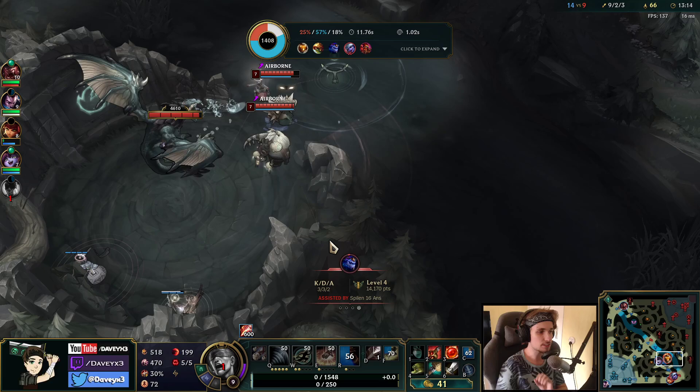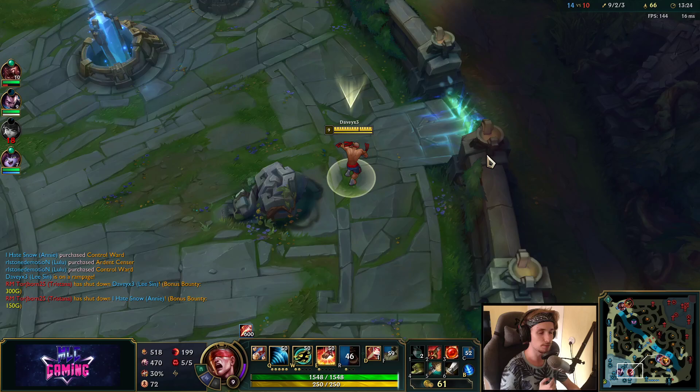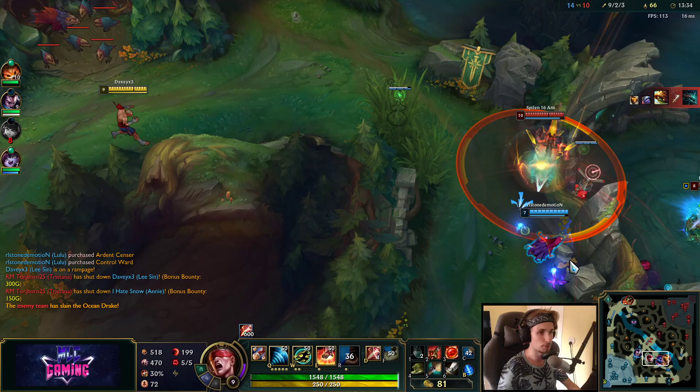Once again guys, if you want to see the entire full build for Lee Sin, you can simply check out the description below — everything is going to be listed there for the most optimal build. Also for skill order, you want to be maxing your Q first, then W, then E — pretty much the same in every game.